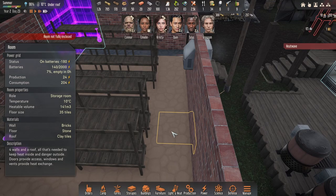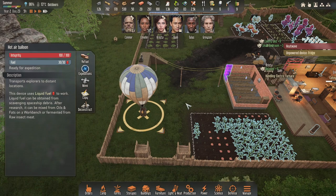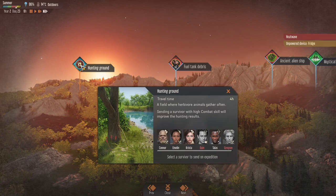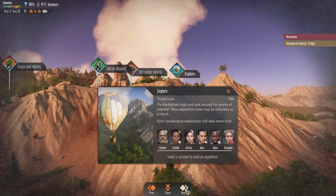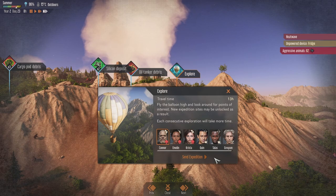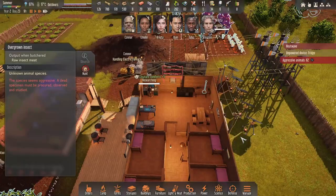We've got fuel for an expedition now as well. Unpowered devices — getting rid of that fridge is going to help. Let's send someone here. There's a mystical grove again — all they do is make your person feel good, right? We don't need that. These explorations are taking a long time right now. We need Connor... I'm going to send Grayson on the expedition. Where are these? Right, we should hopefully — there's enough power — we should get to see the turrets in action, which will be good.